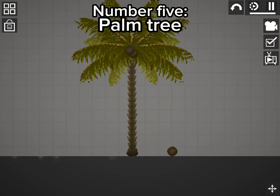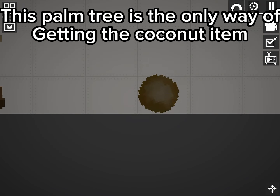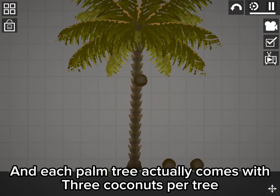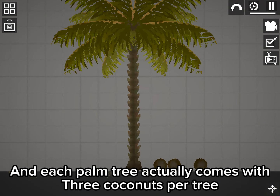Number 5: Palm Tree. This palm tree is the only way of getting the coconut item, and each palm tree actually comes with 3 coconuts per tree.